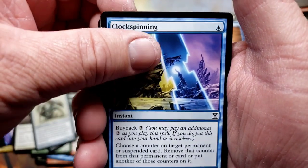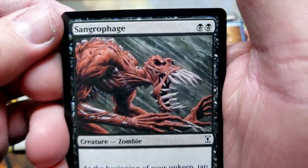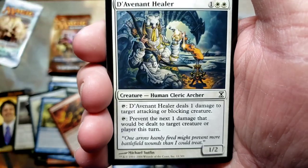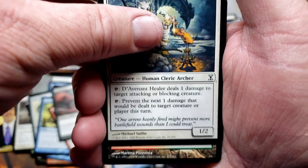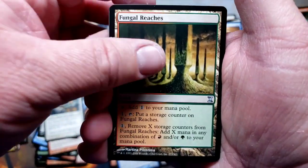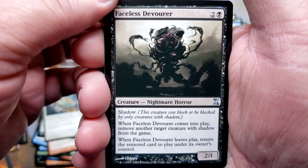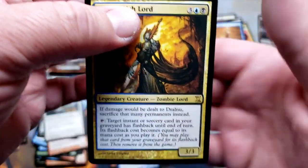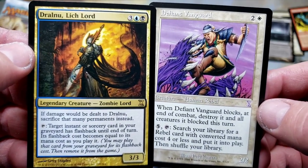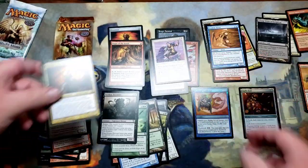Clock Spinning, Bogardan Rager — look at that, that's Nemesis right there, like Resident Evil! Healer, uncommon, Fungal Reaches. Phantom Worm — sorry, Faceless Devourer. I think we have another foil, do we have a time-shifted card? No foil. Look at that Lich Lord — look at that! Our time-shifted card is a Vanguard. This is our last pack of Time Spiral, and then we're going to open that pack of Future Sight together.